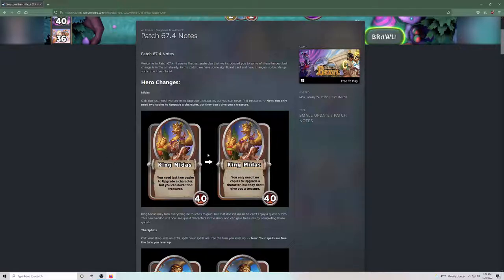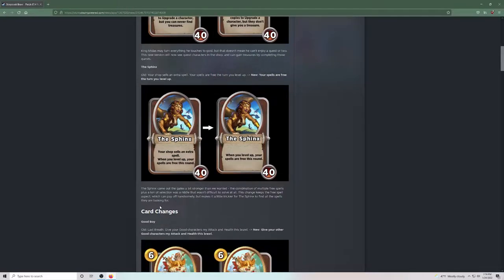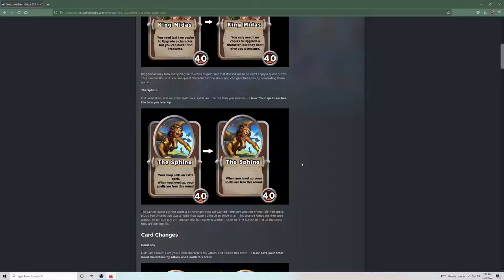He definitely needed a buff, so I'm very happy to see that. The Sphinx is moving to: when you level up, your spells are free this round. So they actually nerfed the Sphinx, which I didn't see coming. You don't get the extra spell in the shop, but you do get turns where your spells are free. Now it feels like if you don't get Crystal Ball, the Sphinx is just a terrible hero — maybe not terrible because you can get free XP spells, but this seems strange. I didn't expect the Sphinx to get a nerf.